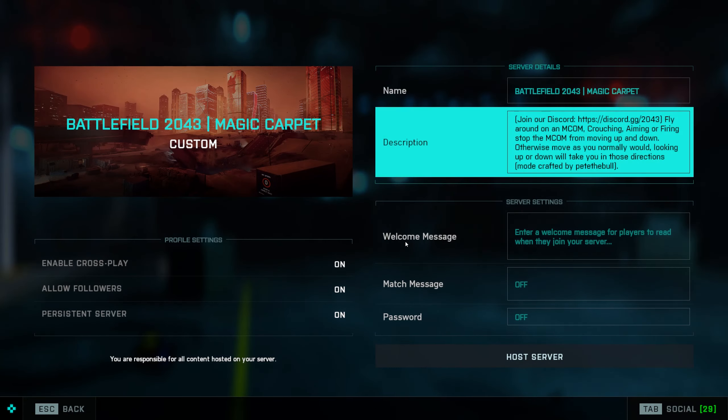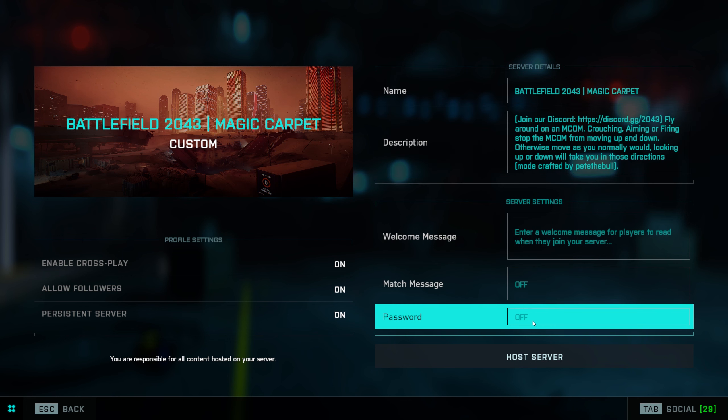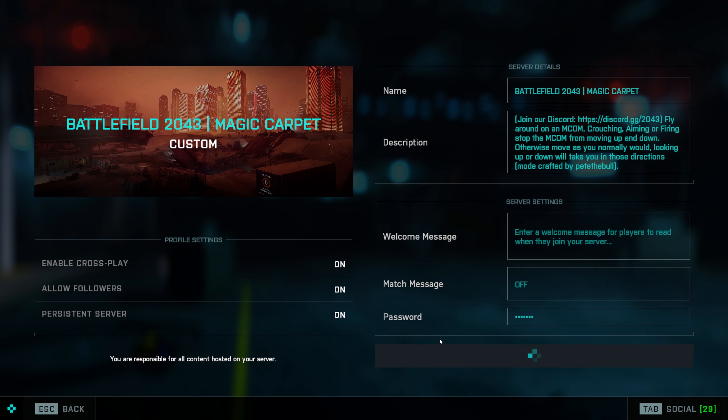It is called the Magic Carpet, made by pete the bull, but it was brought to my attention by detzik. Basically, it lets you fly through the sky on an mcom and you can go everywhere you want within bounds, which is a very creative way of doing things.